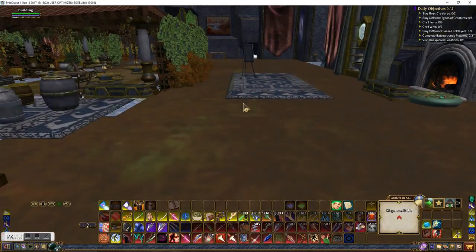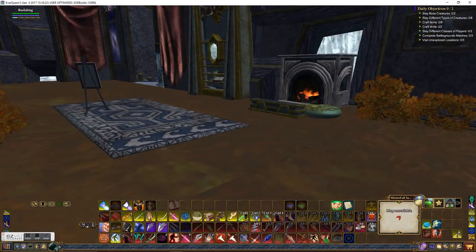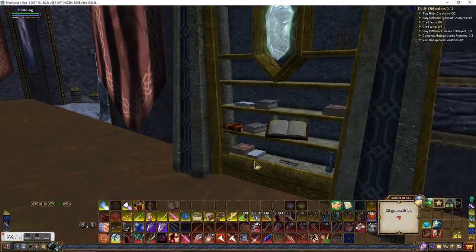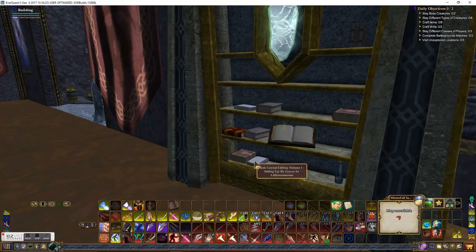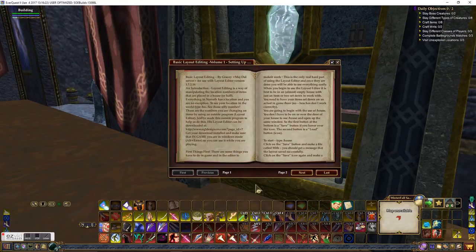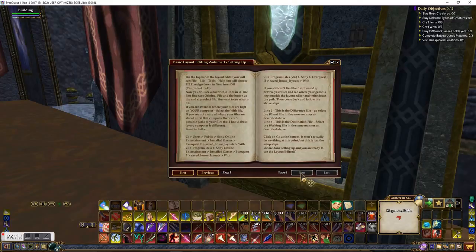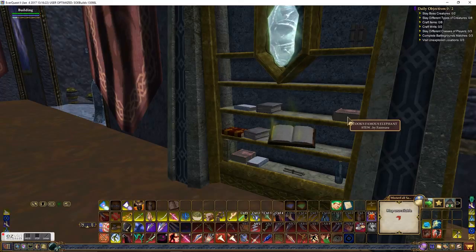I don't think it's a player-written one. Lots of books. For those of you that are interested, it looks like she has Basic Layout Editing Volume One, set up by Gracie — which I need to get in my guild hall and I forgot to do that. Gracie sometimes teaches people how to use the layout editor, so this is one of the classes she had. Gracie also put it on the Norathian Home Show forums if you needed to go grab it and make it a book on your server.